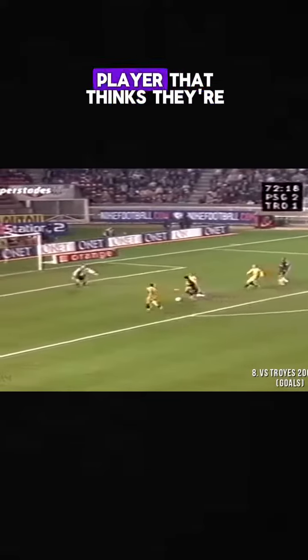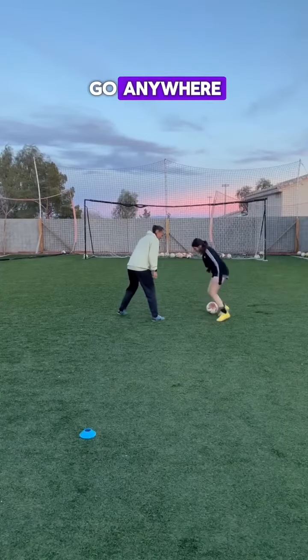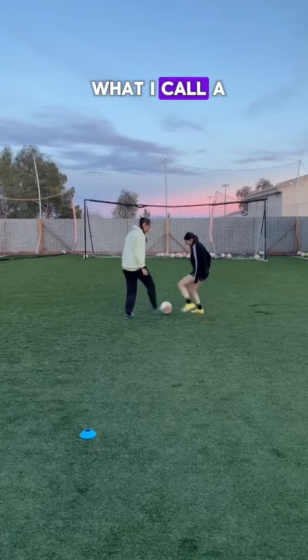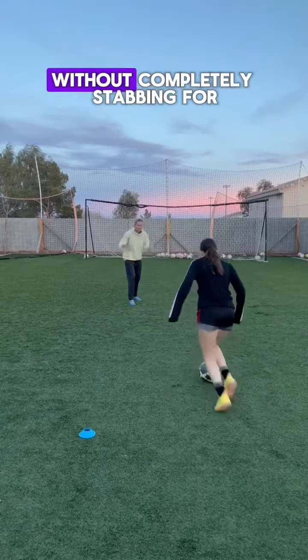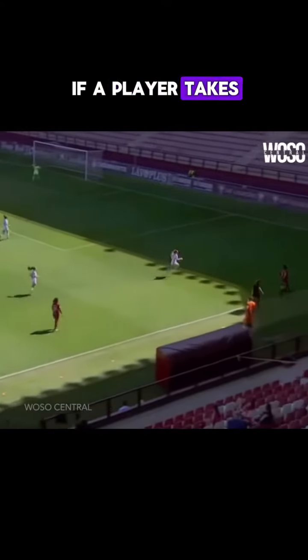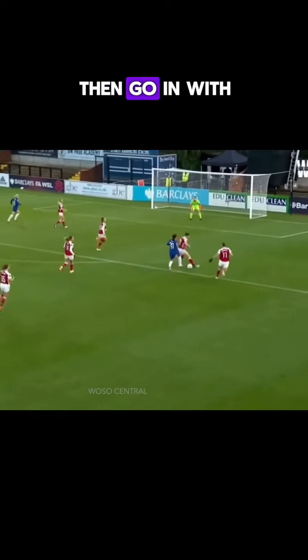There may be times you're defending an attacking player who thinks they're the next Ronaldinho — they'll do a million moves and not really go anywhere. At times it may be tempting to go in for that tackle. In these situations, I like to do what I call a little poke, to see if I can get them to lose control of the ball without completely stabbing for the ball and risking having that player get by. If a player takes a bigger touch or loses control of the ball and you're confident you can tackle and get it, go in with all you got.